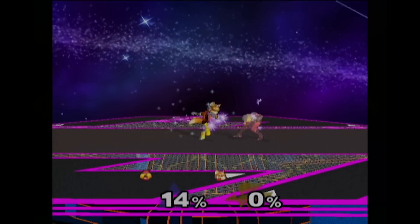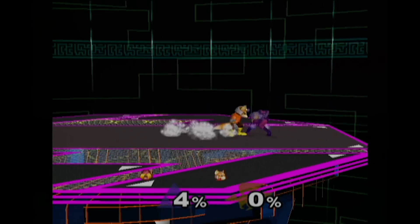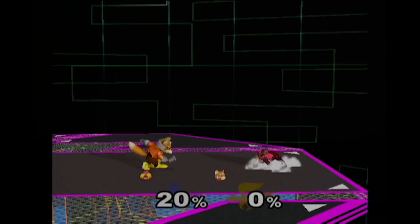Waveshine Nair is a really good mix-up, and it's pretty much a mix-up with Waveshine Upsmash. To start off, at low percents, if you Waveshine Nair, most players are going to be able to Crash Cancel, so you're not going to get much off of it. You want to go for the damage and do the Upsmash.